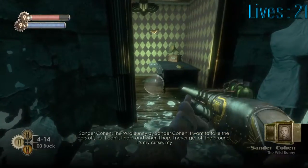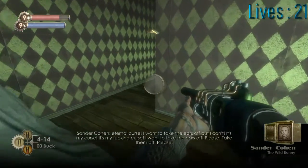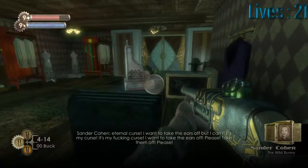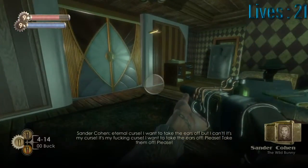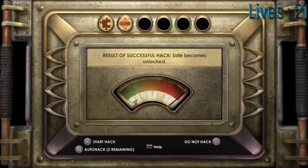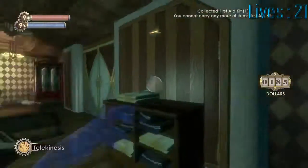We hear a Cohen splicer: 'I want to take the ears off, but I can't. I hop, and when I hop I never get off the ground. It's my curse. My eternal curse. I want to take the ears off. It's my fucking curse. Please! Take them off!' So if you needed any more description of what sort of person Sander Cohen is, there you go. We can just auto-hack the safe, which has another first aid kit in it.